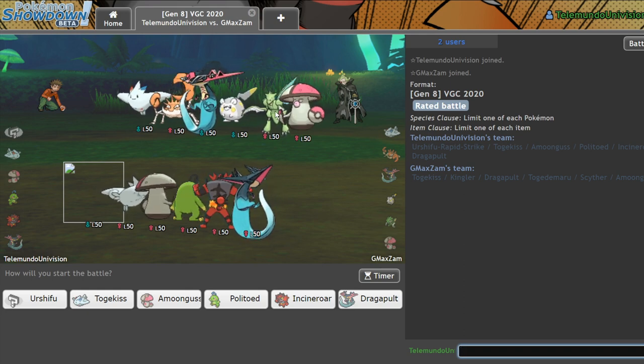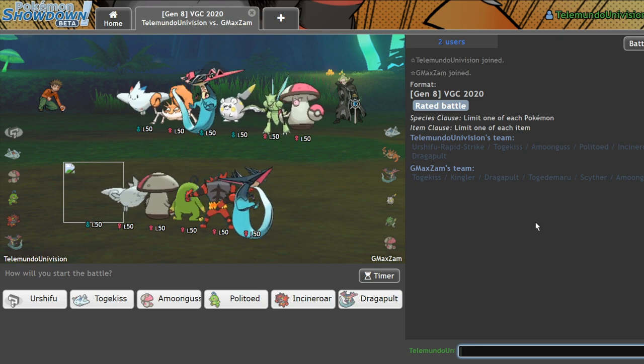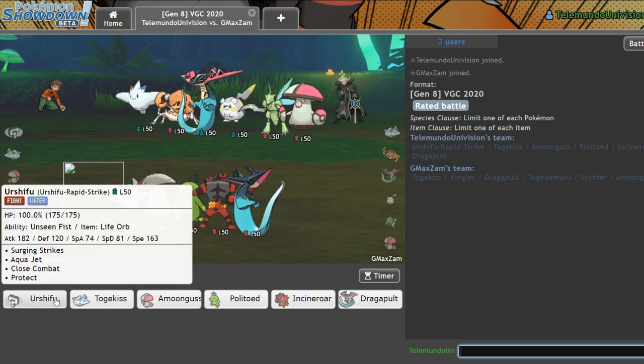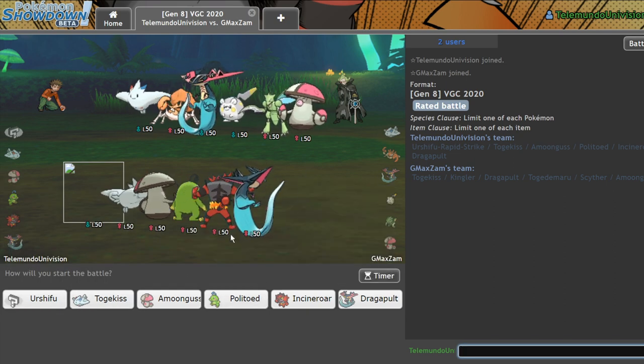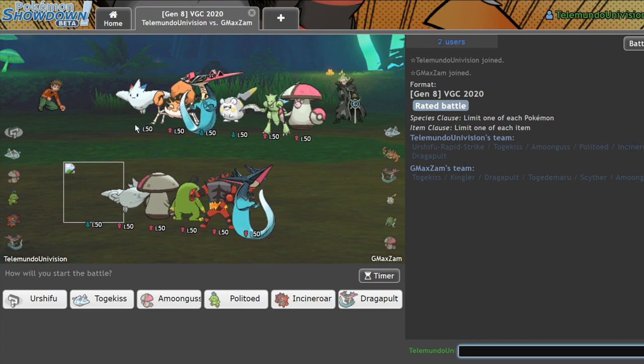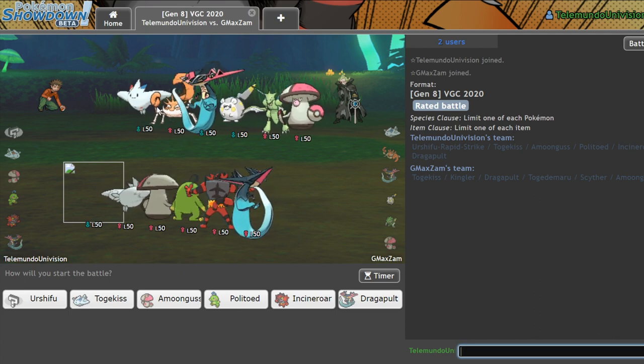There it is — that's going to be Dual Wingbeat. We're on a low ladder account right now, because I don't want to mess with my high ladder account when I know nothing about what we're going to see. I'll get used to things and then switch over. This is a GMAX Kingler team if I've ever seen one — and I have, I made one.